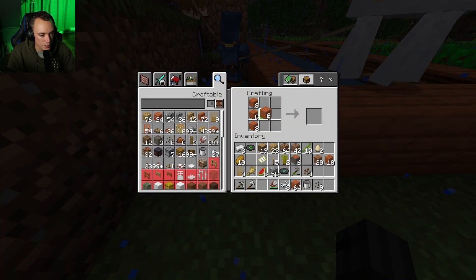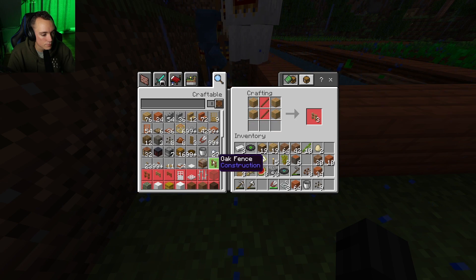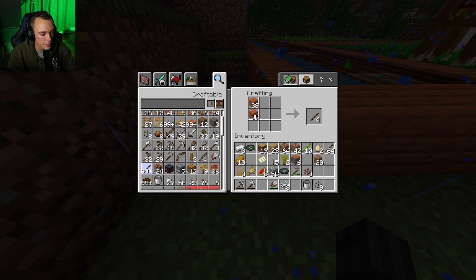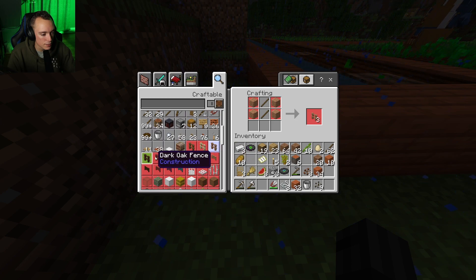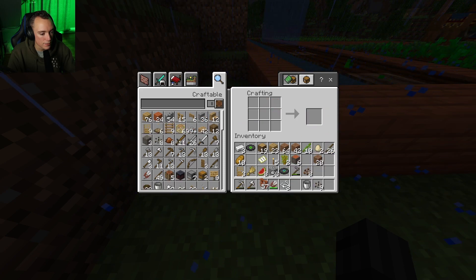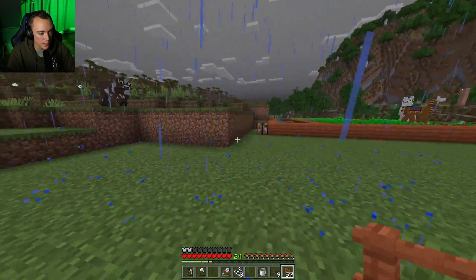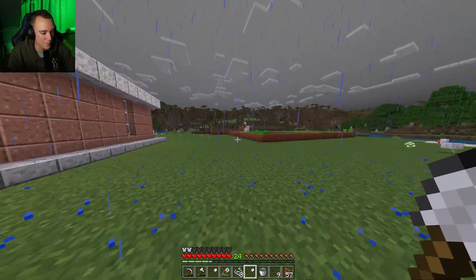So a fence — what do I need to do that? All right, that's an oak fence. So we need sticks. Let's make some sticks, let's make a stack. What kind of fencing would this be? There we go. Let's just go ahead and make all that we can — we can make 57. We're not going to be able to make a gate though, so we're going to need to make some gates. All right, so we might have to clear some more land. We're going to be doing lots of digging in this episode today, guys.